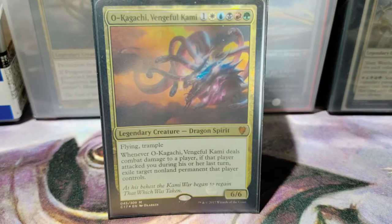Hello, my name is Joel, and welcome back to my YouTube channel, Shared Deck. Today I'm going to be doing another 5 color commander deck, and this time it's for Okagachi, the Vengeful Kami.